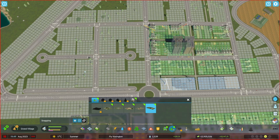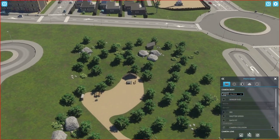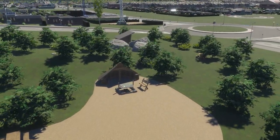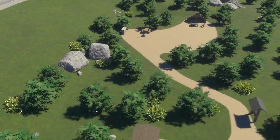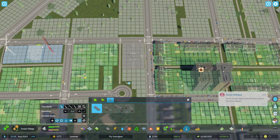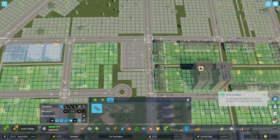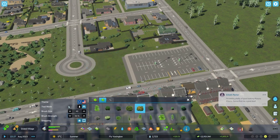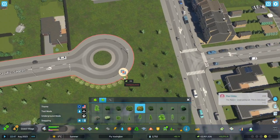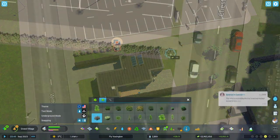Since we unlocked parks and recreation, I need to place a park. This campfire site looks really really good. With so few detailing options in the game you have to get creative, but placing bushes is going to be my new favorite thing to do for detailing — looking really good.